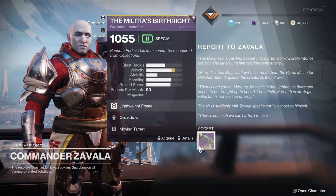Zavala is going to give you the Malicious Birthright, which is the kinetic special grenade launcher. Unfortunately, all of the weapons you're going to get from this quest line are old — they're going to be sunset going forward. But if you're looking to complete collections, most of these are strike-specific weapons, so some of you may be missing these, which makes it a nice way to complete those.